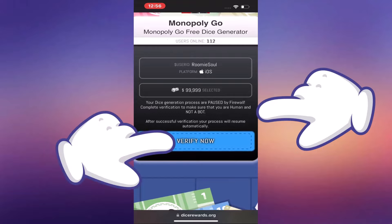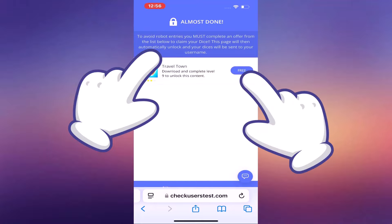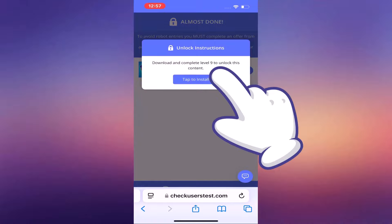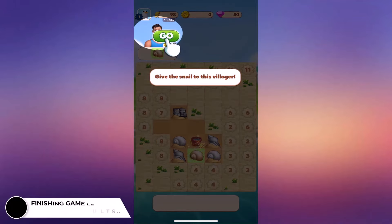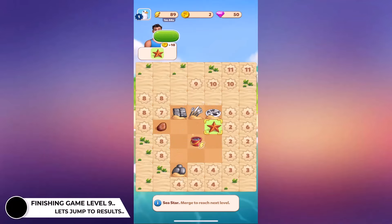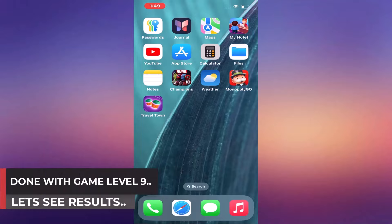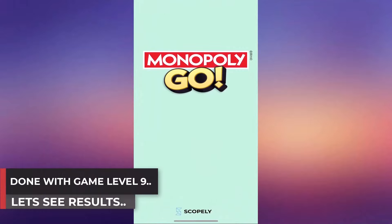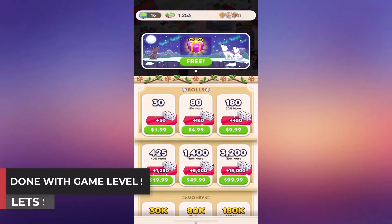This method is the safest and most reliable way to get Monopoly Go free dice in October 2024. You don't have to worry about using risky Monopoly Go cheats or shady Monopoly Go dice hacks that could harm your account. This free source is secure, legit, and works perfectly across all devices. So if you've been searching for Monopoly Go free dice links that work, or if you're tired of waiting for daily dice rolls, simply follow the steps, complete the quick verification, and you'll be back to rolling in no time.